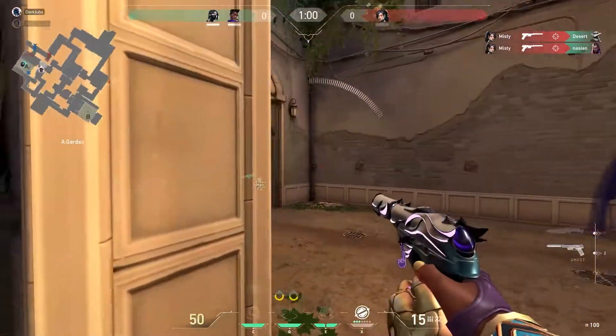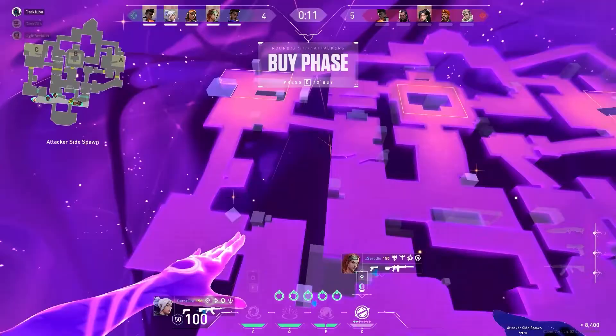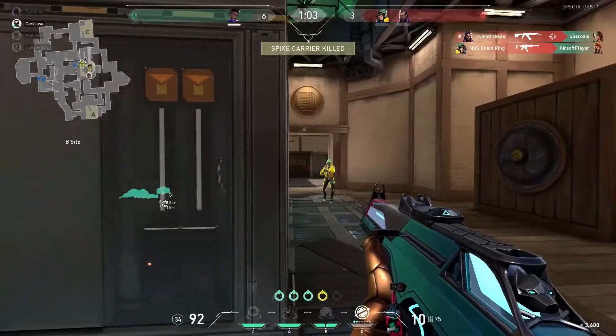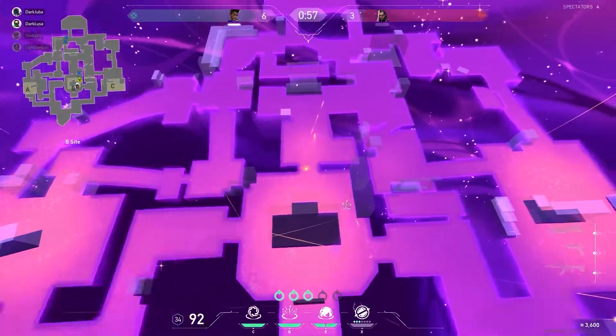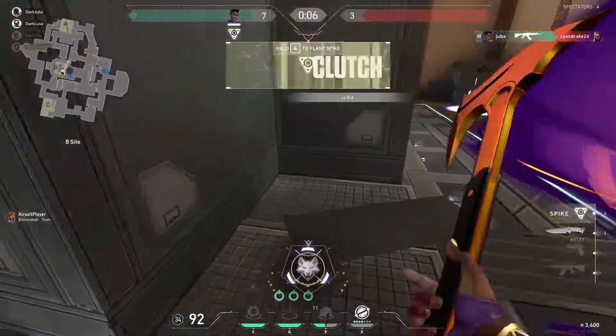Astra is originally from Ghana and is a controller agent. It's different from the other agents, because to use their abilities, we have to buy these stars and put them in Astral Form. There are 5 stars in total — we have 2 free, and the rest cost 200 credits each. To access Astral Form, we use the same button as Ultimate. These stars are visible on the map for everyone, but they cannot be destroyed — they can only be collected by Astra.